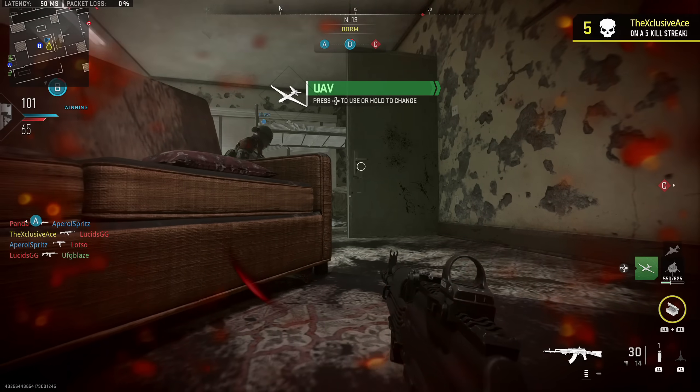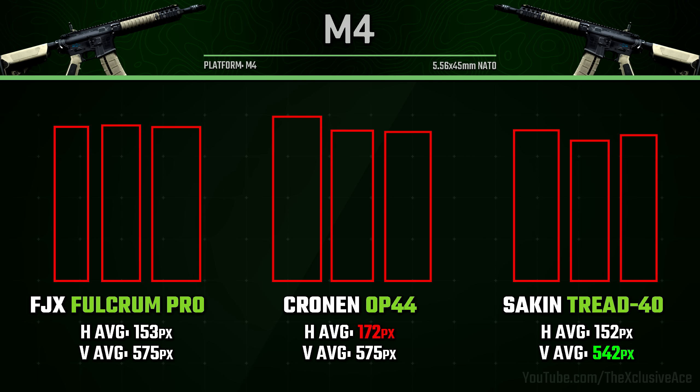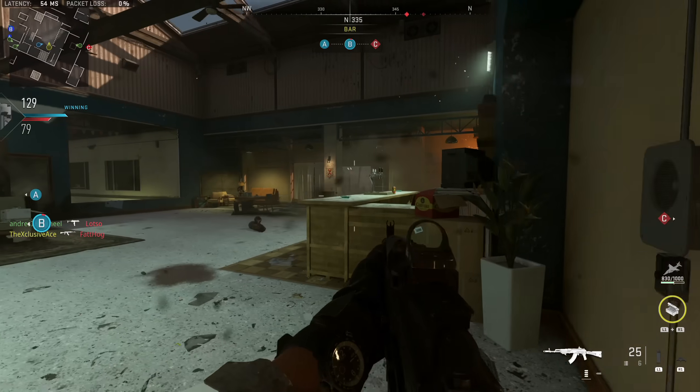Looking at the recoil plot comparison with the M4, at first glance they may appear fairly comparable, although there seems to be more randomness with the FJX Fulcrum Pro and the Tread 40 appears maybe a little better when it comes to overall consistency. Drawing those red boxes and equalizing the values: when it comes to horizontal recoil control the Fulcrum Pro and the Tread 40 are essentially identical, whereas the Cronin OP44 definitely has more overall horizontal recoil than the other two. When it comes to vertical recoil control, the Fulcrum Pro and OP44 are identical in their averages, whereas the Sakin Tread 40 is noticeably better than both — and as a result I'd go with the Tread 40, which is already what I tend to lean toward from lots of past recoil testing.